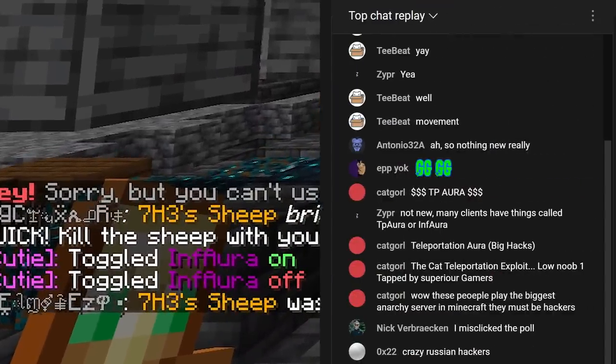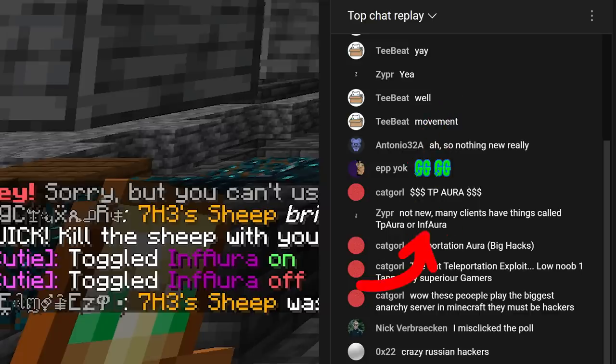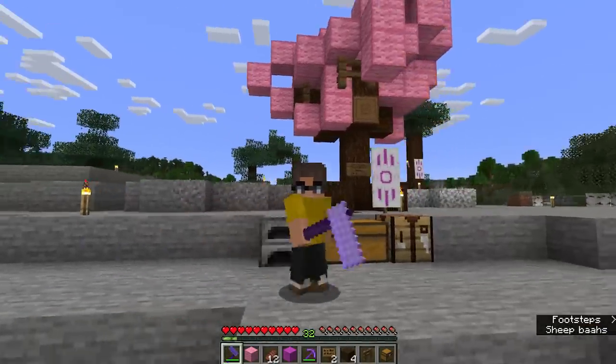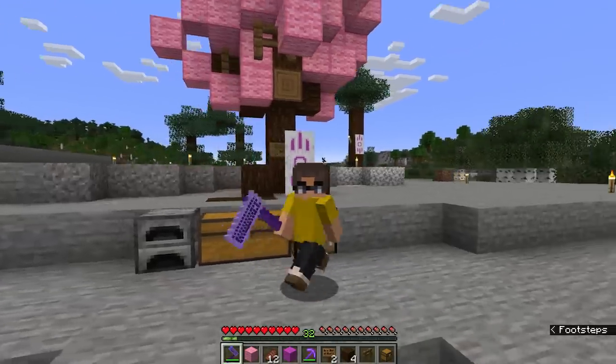But can we talk about something else for a moment? Why is this called TP Aura or Infinite Aura and not Reach Hack, Remote Attack, or Teleport Attack? TP Aura? Infinite Aura? Who comes up with dumb names like that? What's wrong with all of you hacked client script kitties?